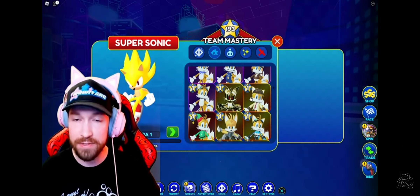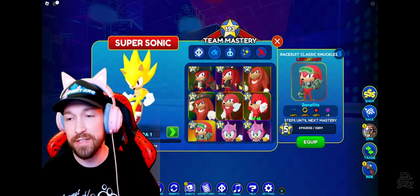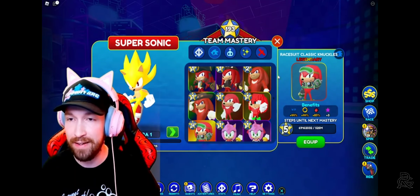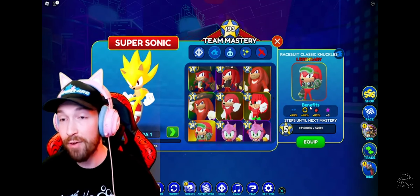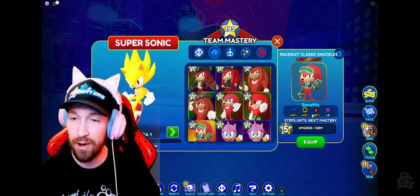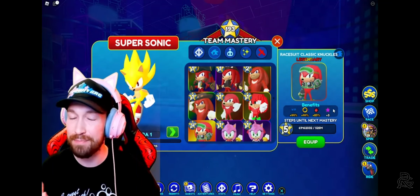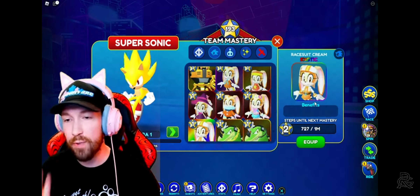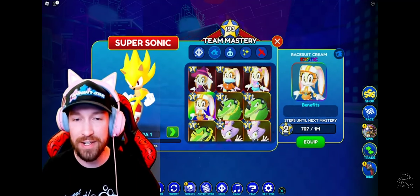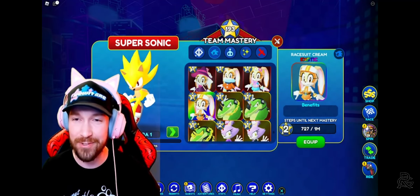There are a couple skins that have event stars. One of them is Ray Suit Classic Knuckles, which isn't available currently, but if he ever comes back make sure to grab this skin. My Ray Suit Classic Knuckles skin is currently level four and has a plus three event star. When you level him up, I think you can get this number as high as plus five, but I'm not 100% certain. Ray Suit Cream actually has the same benefit, though my version of this skin is only level one so she doesn't have the benefit yet unfortunately.